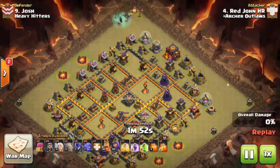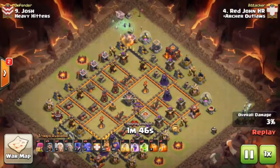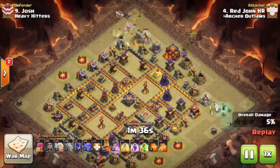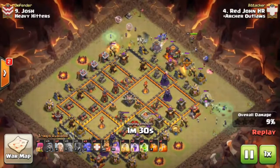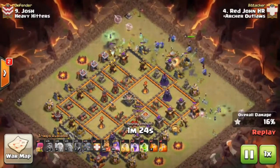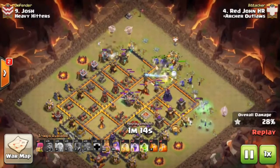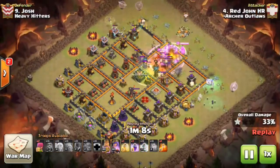We have Red John coming in and he's going to take a page out of the Town Hall nine playbook, coming in with almost a witch-slap style attack. He starts his witches off on the sides, recognizing that the inferno towers won't touch the outsides of the base. A few healers on those witches and they'll make their way down the sides. Then he comes down the core with his heroes, a golem, and a bunch of bowlers — the key difference being he loads up on bowlers instead of additional witches through the core.